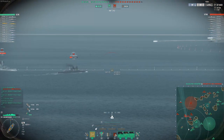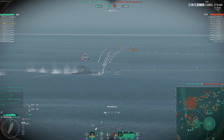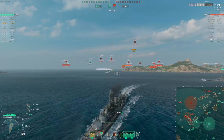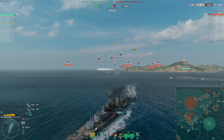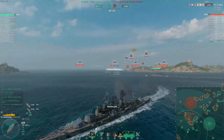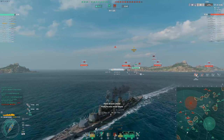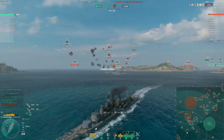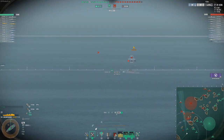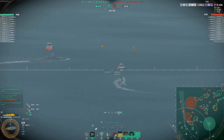It all comes down to knowing when to shoot and when not to, and when to use your concealment. Certain battleships — like the Yamato and GK — have really bad concealment, but you can still be patient with your shots and wait for a good opportunity. At the same time, you can't hold your shot all the time — you have to get salvos downrange to inflict damage, because if you're not dealing damage and they are, you'll slowly lose the DPM trade.